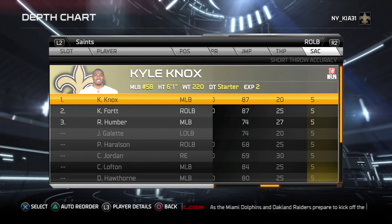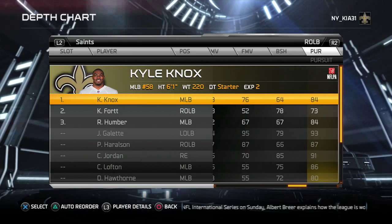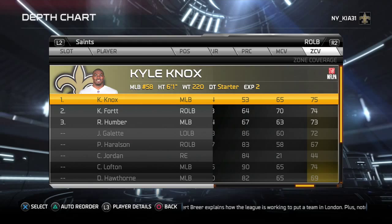Knox is a slightly better tackler, Fort has higher hit power and higher block shedding. But I settled on Knox because of his pursuit at 84 and 75 zone coverage.